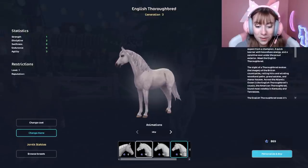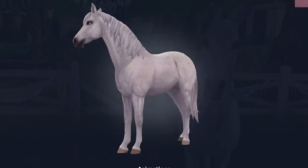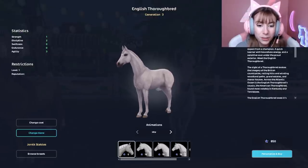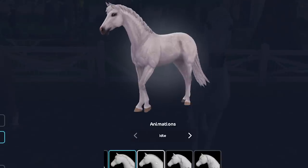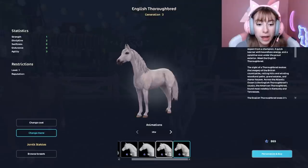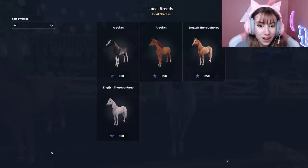I think we are going to get the English Thoroughbred — I really do like it, it's a little spicy, a little snazzy. I should name it 'Spice'! So we need a mane style. I kind of like the original mane style, but I can't turn it to see the other side. There's one I use way too much because it's the only one that looks good on every horse. I think we'll go with this mane style.